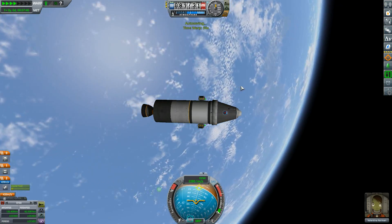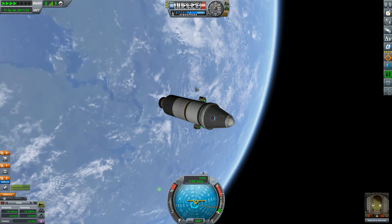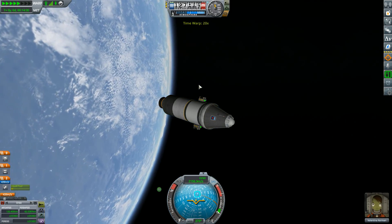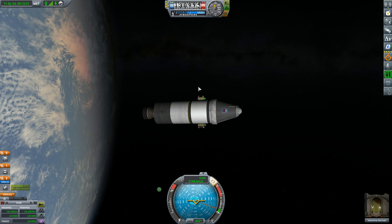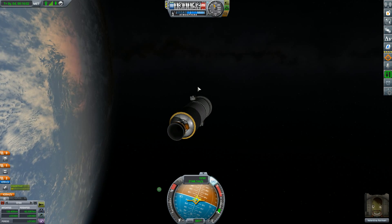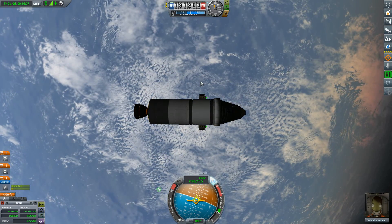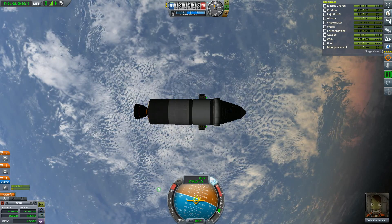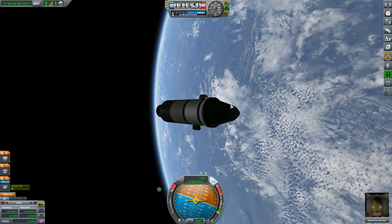We are going to make an additional burn at the highest point of our orbit to get more efficiency. How much electricity do we have? We have 48 — we still have plenty of electricity.